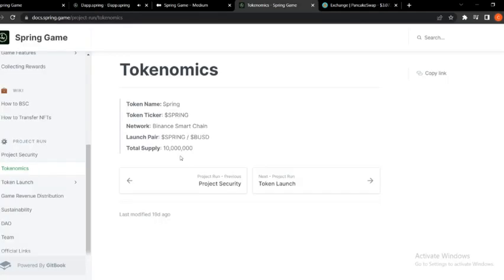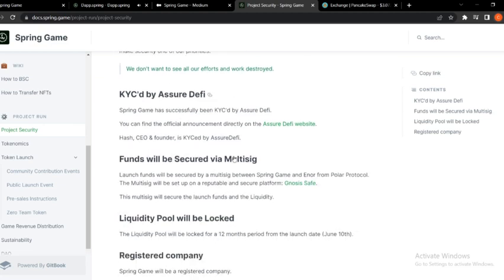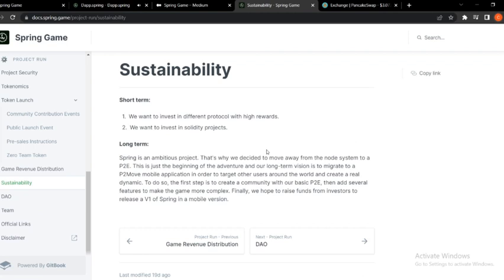Project security: in an ecosystem where there are unfortunately too many rugs and hacks, they have decided to make security one of their priorities. They've been KYC'd by Assuredify, and funds will be secured via Multisig. The liquidator pool will be locked and their company will be registered. For sustainability, short-term they want to invest in different protocols with higher yields and invest in solid projects. Long-term they decide to move away from the node system to a P2E model.